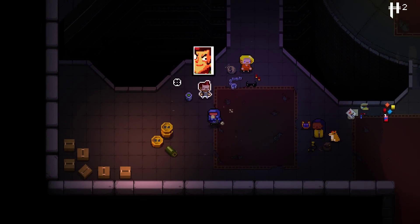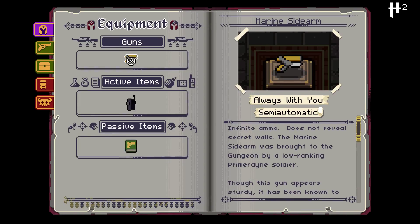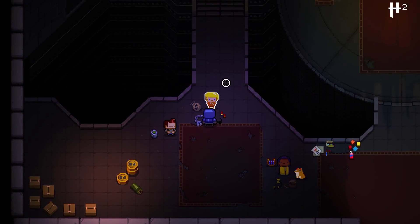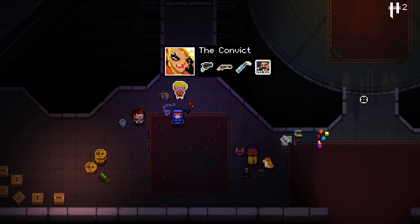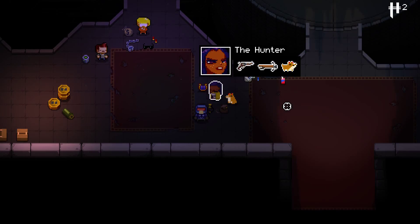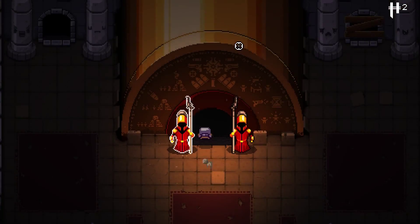You start off with four playable characters you can choose from: the Marine, who's your standard character with extra ammo and health; the Pilot, who has a lock pick but whose guns are really inaccurate; the Convict, who does a decent amount of damage but has lower health; and the Hunter, who has a dog that can find you items on room clear, which is really nice.